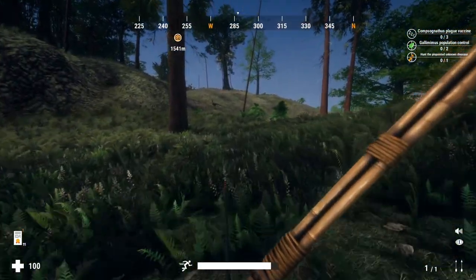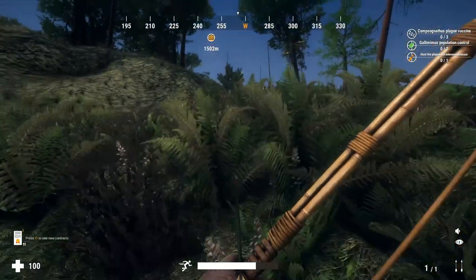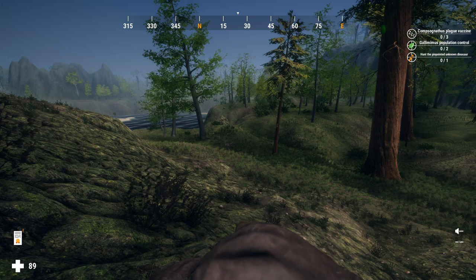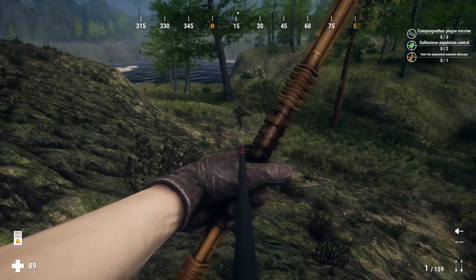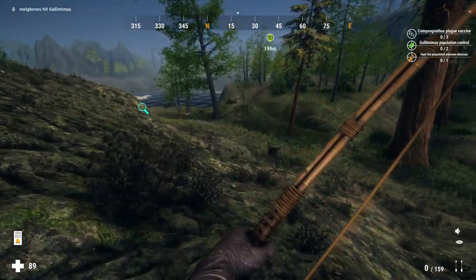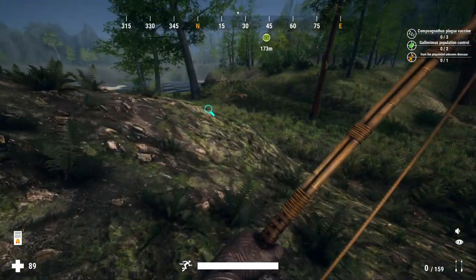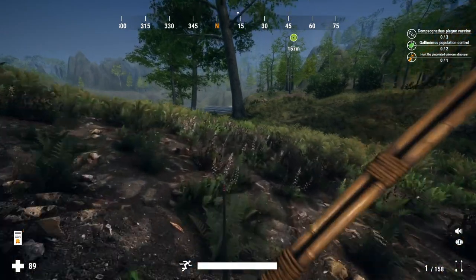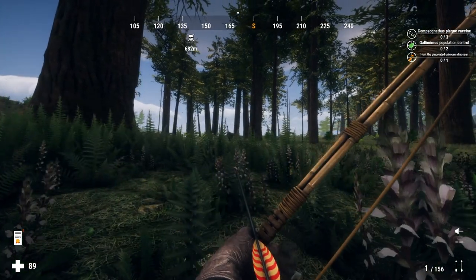Now hunting the gallimimus to put the end to this story — I managed to put a very solid vital hit on it with the bow. I was happy about that and thought it might go down, but unfortunately it did not. I tracked it, got a caller for them which made life a little easier so I could call it into bow range. I put another shot into it but that was more of a flesh wound rather than a vital hit — I'm still learning the bow as it is a more difficult weapon, which is why it gets the difficulty bonus.